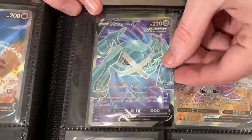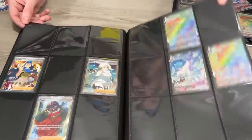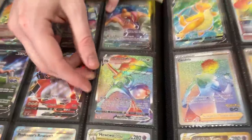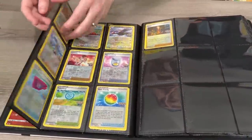We have Metagross going into Chilling Reign. Look how much we're still missing from Chilling Reign — this is a difficult set to try to complete. I think after this week I want to try to complete Chilling Reign because it's not getting any easier. And right here, the last card we need from Pokemon Go — Rainbow Rare Melmetal VMAX — going into the binder. And Pokemon Go set is officially 100% complete. Every single card in the set, even all the Reverse Holos as well. Complete.